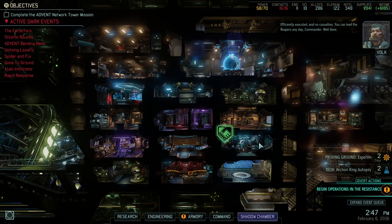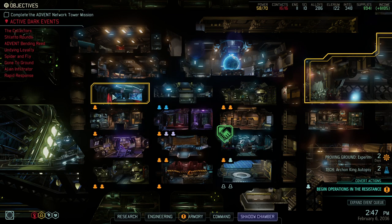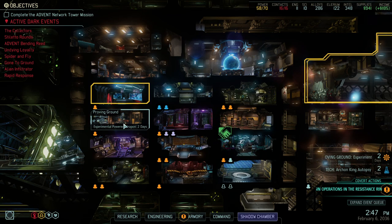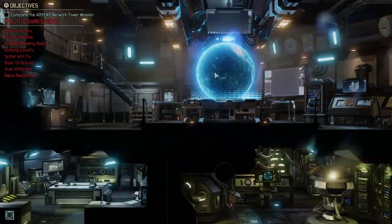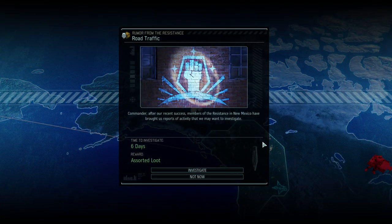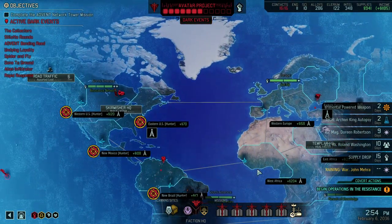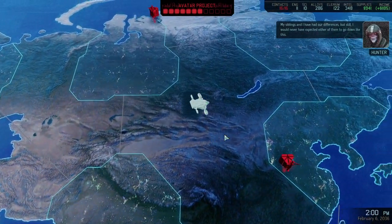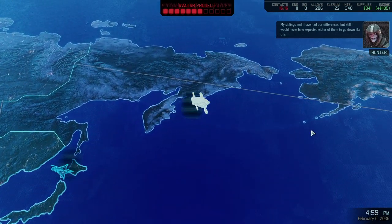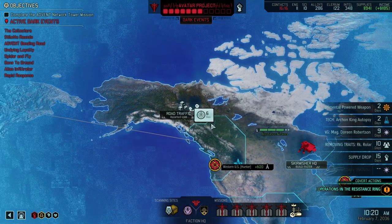That is what we came here for - the Warlock's disrupter rifle. That is a pretty strong weapon - it has the hidden ability to always crit on psionically active characters, which makes it just fantastic. 27 dodge is beyond great. We got our Warlock weapon and no casualties. We are not going to bond random soldiers. Archon King autopsy - let's do that. Afterwards we are going to build the Warlock rifle and both of those bad boys. We got enough resources to build all of it, and then we are done.